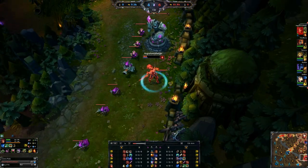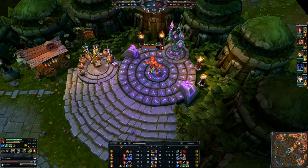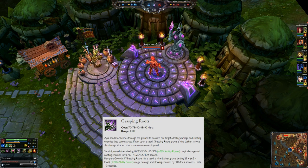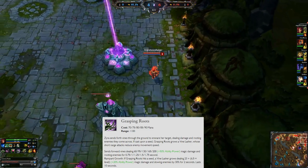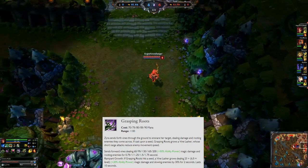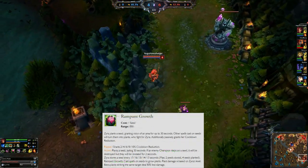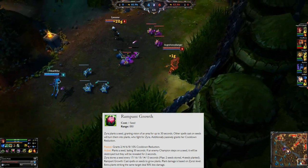At level 1 we put a point into our E ability, Grasping Roots. What happens there is you send your vines forward and anything it hits gets locked down. If you cast it with your W ability, Rampant Growth — those are your little seeds. You can have two seeds holding onto them at any time.